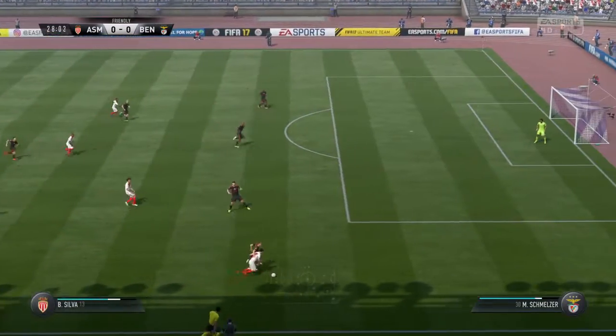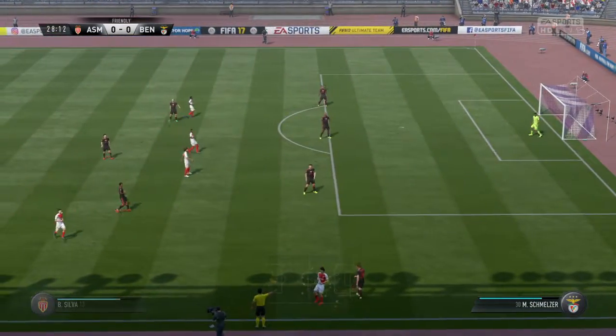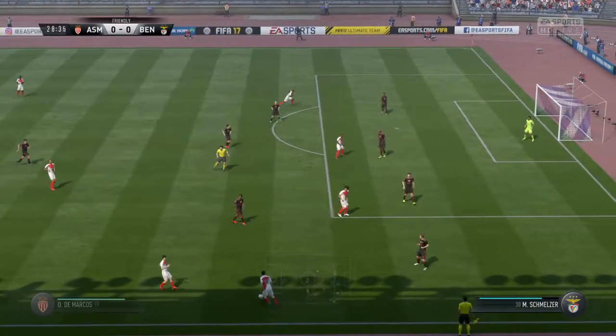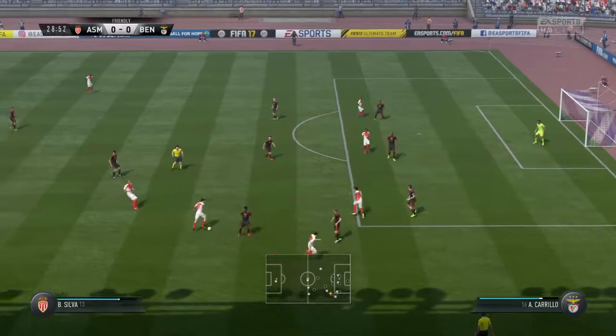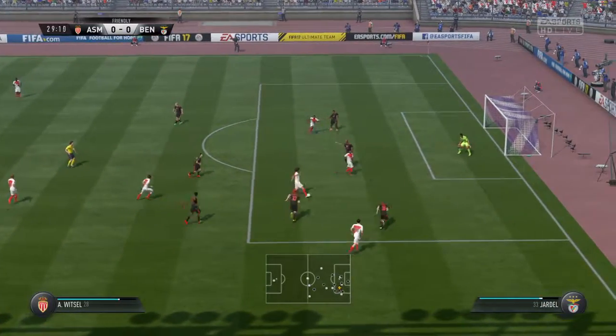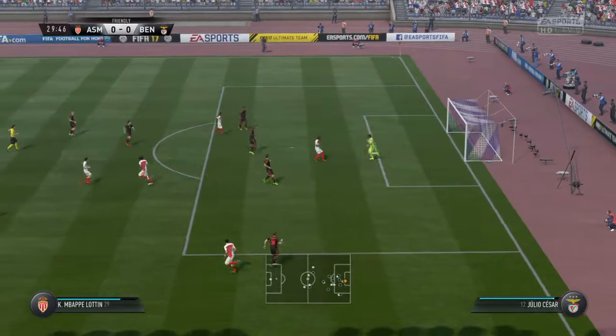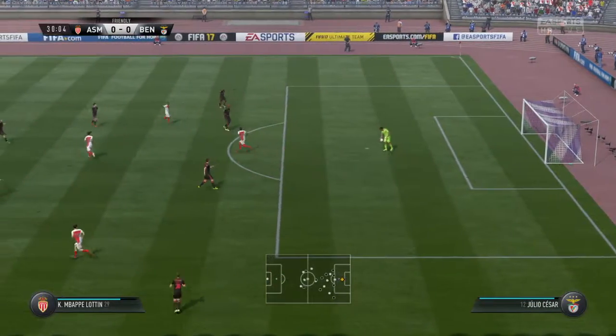Into the attacking third. In comes the challenge — strong, fair challenge. Ball's out for a throw, though. That's good support play from his teammates. He tries the through pass and shoots; the goalkeeper with a textbook save and keeps the ball in his grasp.